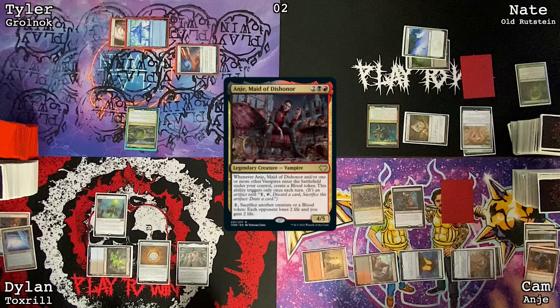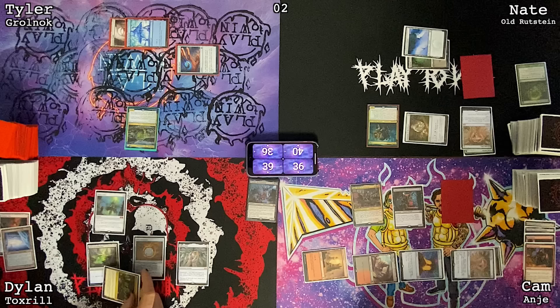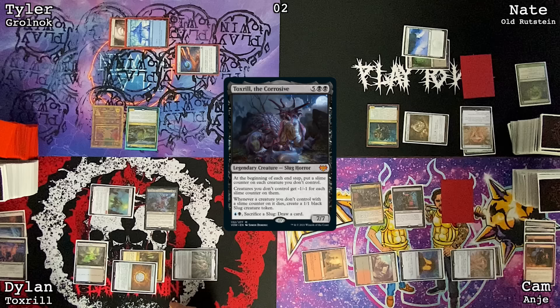Go to my turn, untap, draw a card. Forbidden Orchard — give Tyler a 1/1, make a black, cast Cabal Ritual for three black, cast Toxril. Going to my end step, trigger Toxril — they all get slime counters. Dark Confidant dies, and this also dies, so I will get two Slugs. Pass.